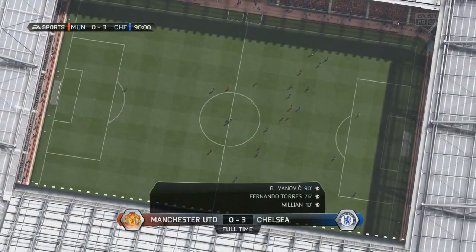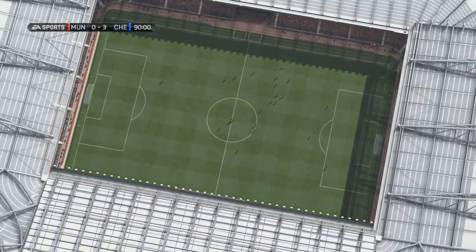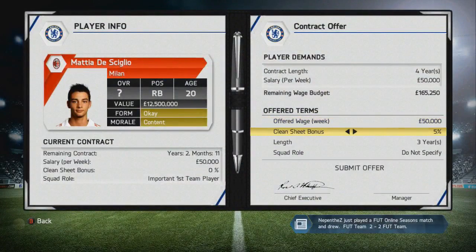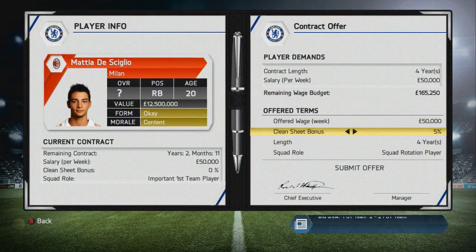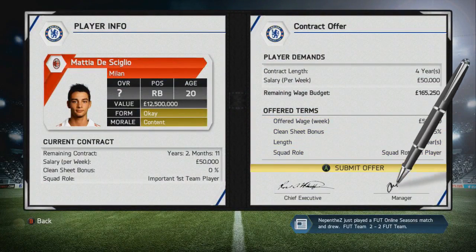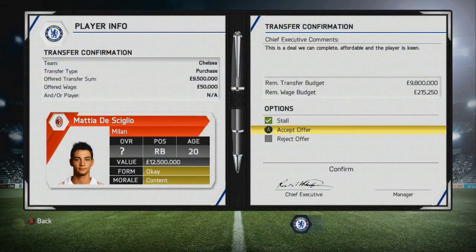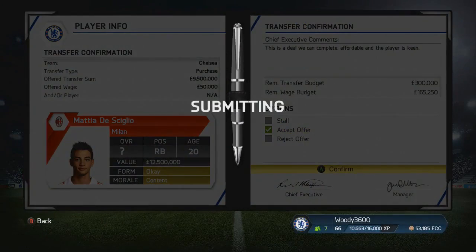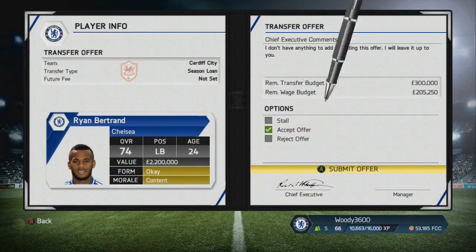I'm not really too sure whether it's just a mistake by EA, but you see the players going to the middle of the pitch - the tunnel at Old Trafford is actually down in the corner, so maybe that's just a little mistake on their part. Also of note, at Stamford Bridge the away fans are at the wrong end of the ground. I don't know whether they'll be able to change that for FIFA 15. Anyway, as you can see, we've signed Mattia De Sciglio from AC Milan.